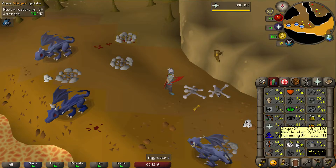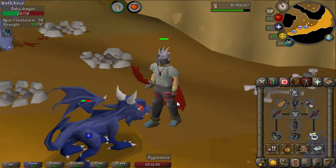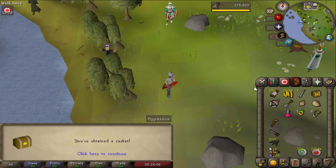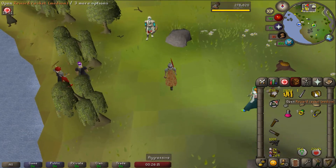My goal right now is to get up to 83 Slayer so we can kill spiritual mages for a dragon boot and upgrade our gear once again. I like this setup, but I would really like the dragon boots as well going with this outfit.